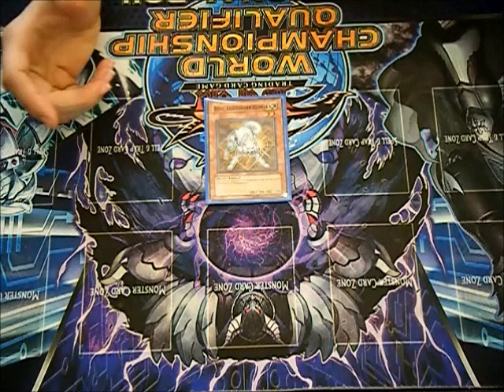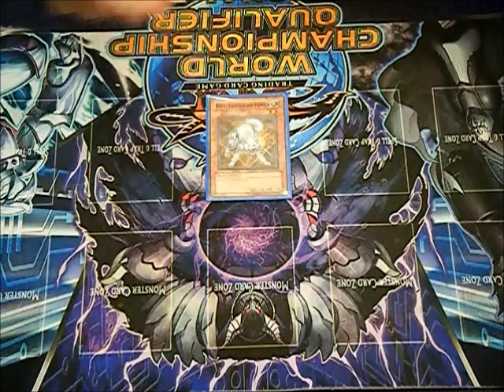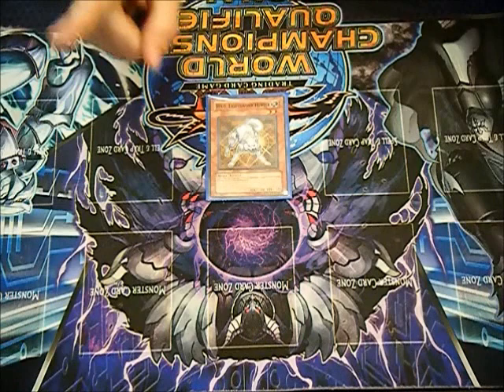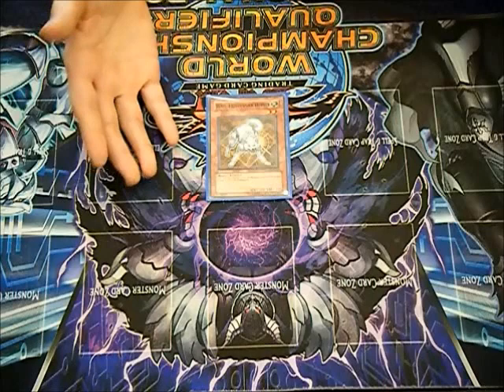Flamvell Swarms. There's not much to be said because it also relies heavily on the graveyard. One of the main things it does is it'll mill with the Lightsworn Engine and then play Rekindling. One of the things to know is Flamvell Fire Dog has to destroy as a result of battle to get its effect. I see mistakes made often — like a Fire Dog swinging at a token and then trying to get its effect off. People just don't bother to read their opponent's effects, especially cards they're not familiar with that aren't popular in the meta. Just read the cards — that's one of the main things.